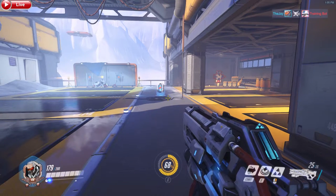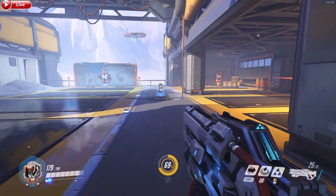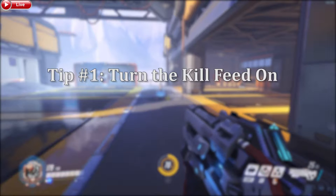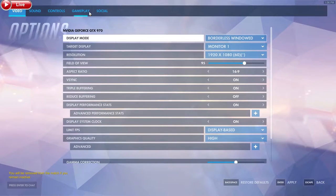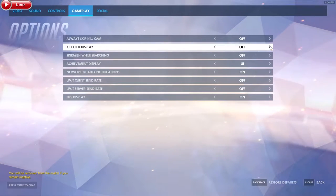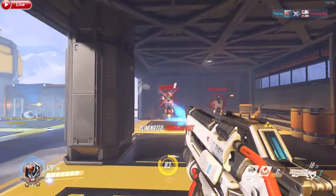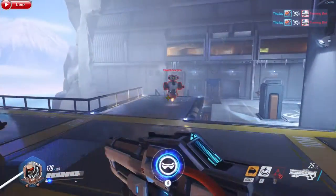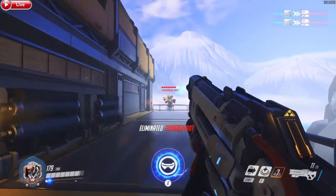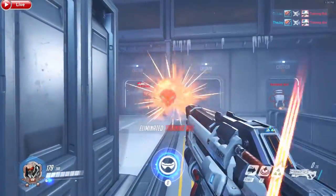First things first — and this may have been a default feature when you first installed the game — kill feed. Turn that on, it'll help you a lot, trust me. When you press Escape and go to Options, go to your Gameplay tab and you'll see the Kill Feed Display. I'm pretty sure by default it's turned off, so go and turn that back on. Because when you get kills or if your teammate gets kills, you get to see them in the top right area.